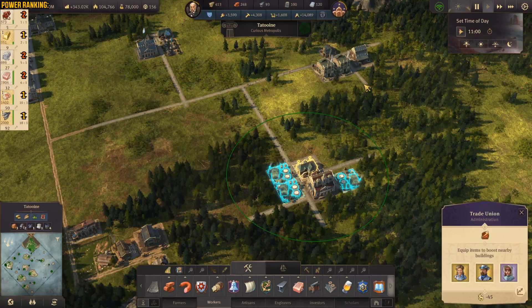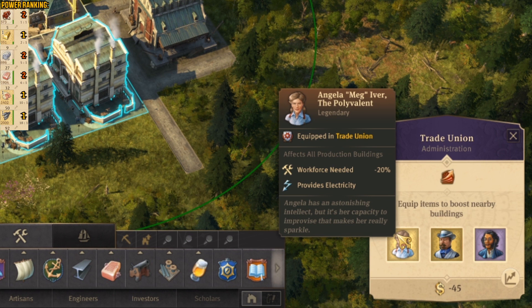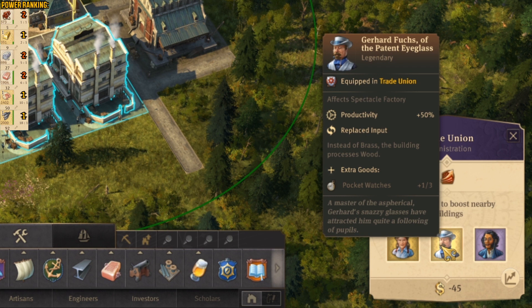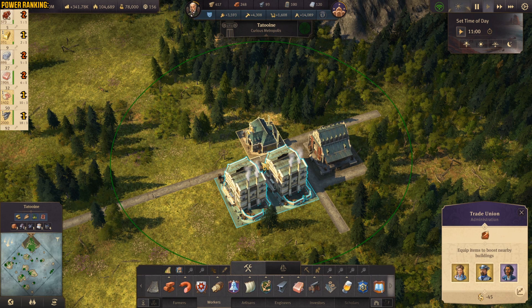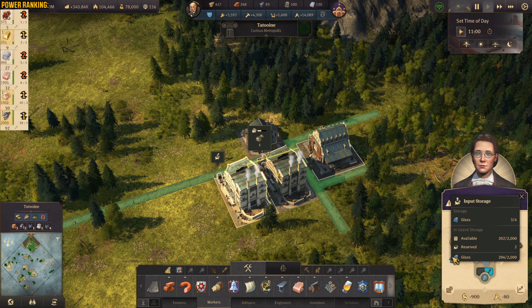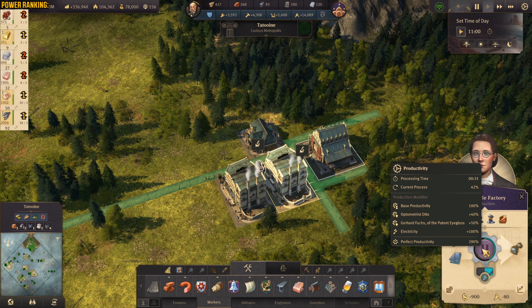Now we're gonna go to the third production chain combo, located right in here. Again, you're gonna need to build a trade union building and equip it with the following items. Right in here we have Angela, then we have Herhard Fuš — he is giving us productivity plus 50% and he's replacing the input. So instead of brass, the buildings process wood, which we have luckily. And then we have extra goods: pocket watches.